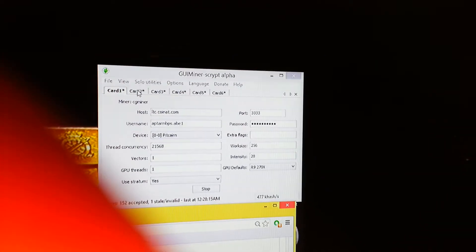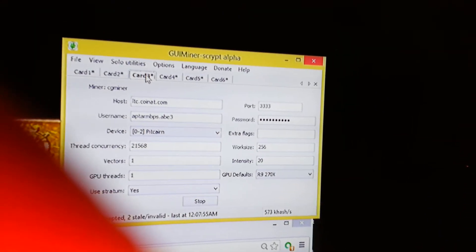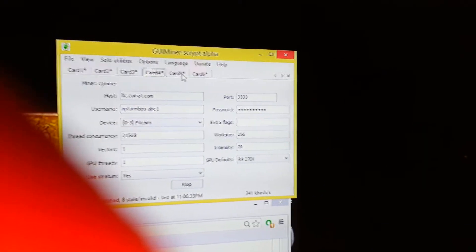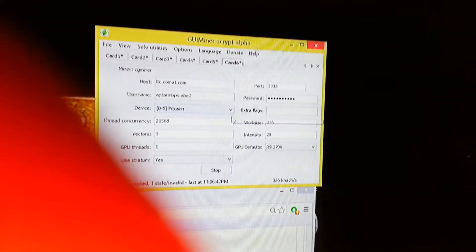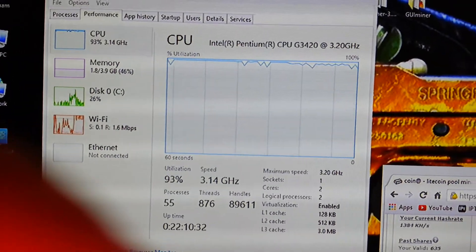Card one is 477, card two is 443 — that's pretty good. Card three is 555, card four is 573, card five is 341, card six is 475, and card seven is 372.